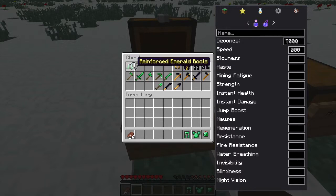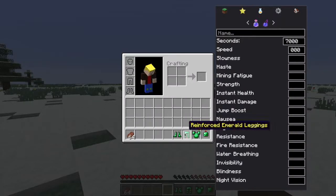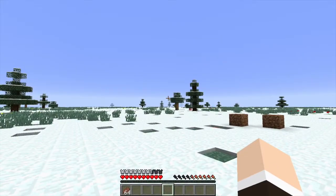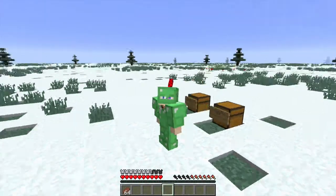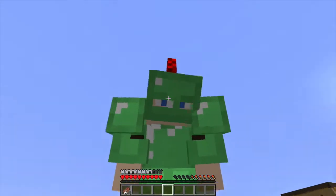First we're going to look at the Reinforced Emerald armor. I'm not sure exactly what effects it gives, but it does look really nice. It kind of looks like a knight's armor, and the helmet comes out a bit and looks a little like the Hulk for some reason.